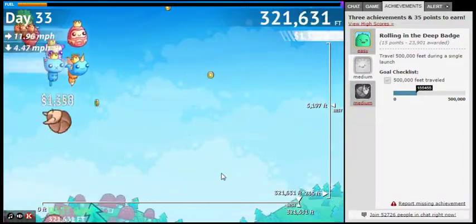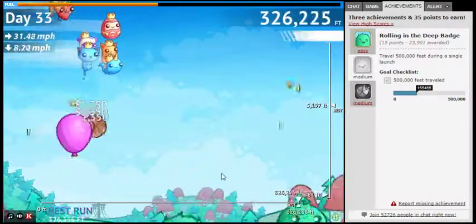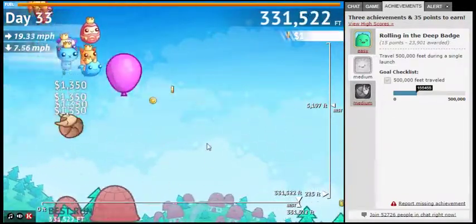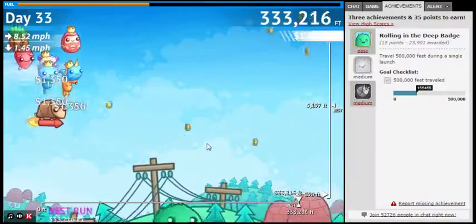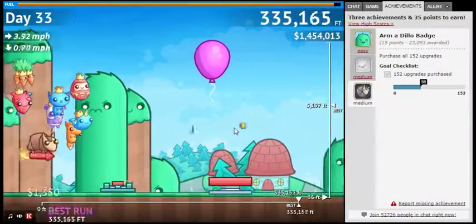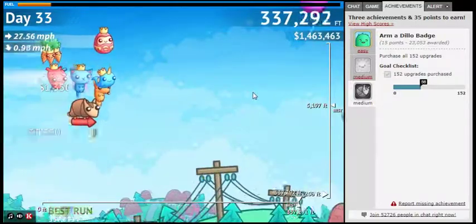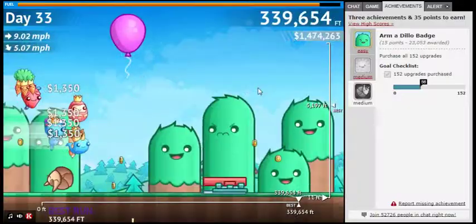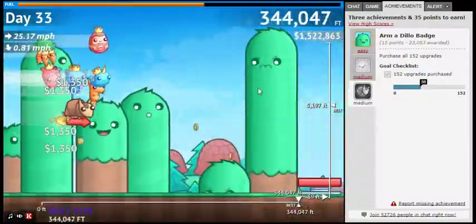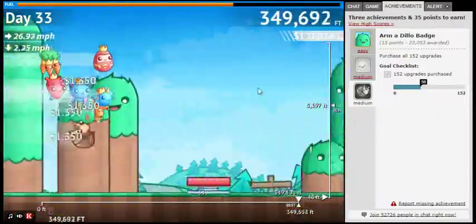Nice, we got a mine which gave us good height, and then we hit a balloon which killed it for us, but we're back up now. If we could get 500 we'll get our 50 point achievement. I don't think we're likely to go for the other achievement — 152 upgrades — we aren't likely to get that. Some of them are going to be really tough to get. We can take a look at it though, and I can show you what I mean. There'll be like one upgrade at the end that takes like an hour to get.